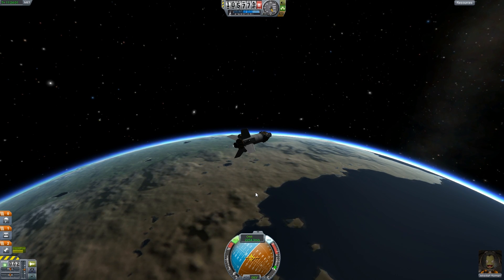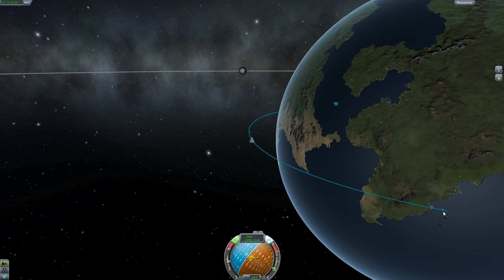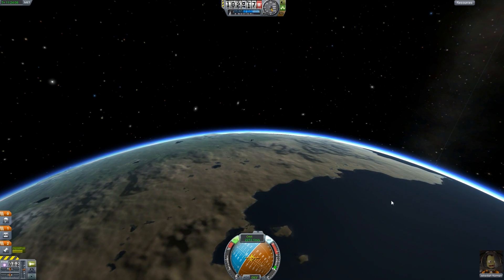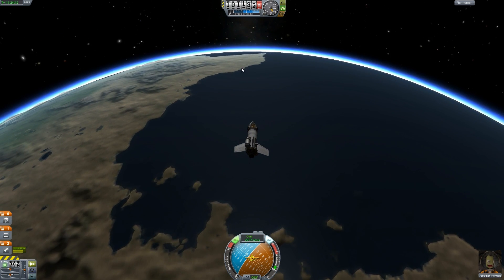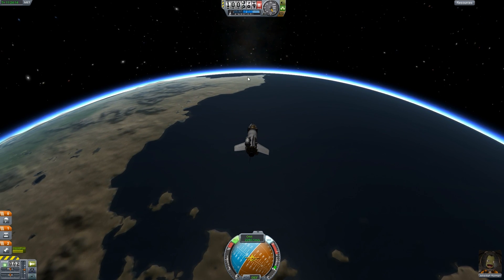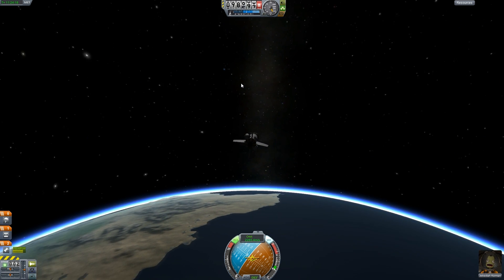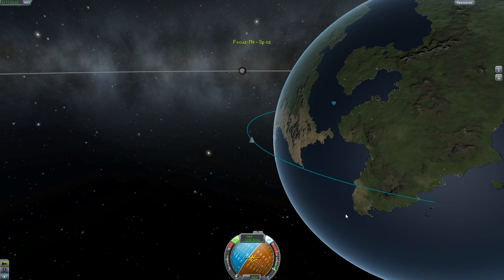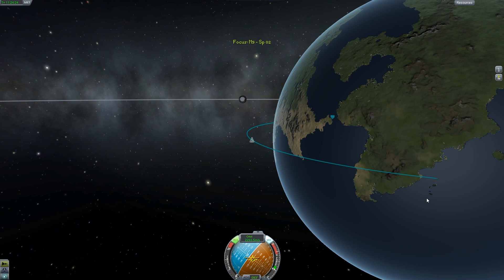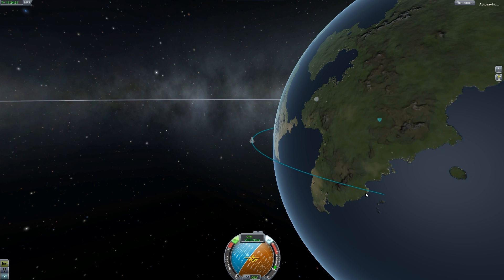We're gonna lose all of our pace. Kerbal HQ is just on the horizon now. Let's just hope that it works. To be honest, every time I get something into orbit I leave it there. So this is a first for me - if I can get this to re-enter and be relatively close to the launch pad, that's the plan anyway. Let's do a bit more speed. Oh, it's not even on the horizon yet apparently.